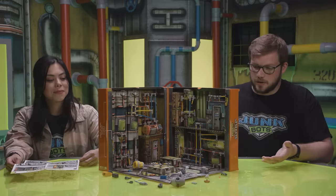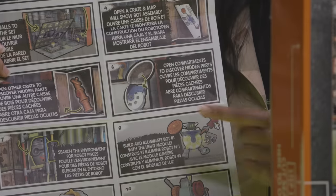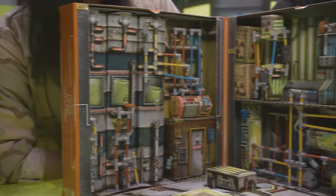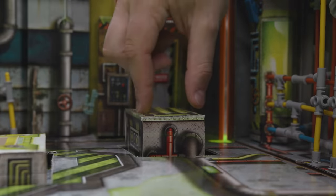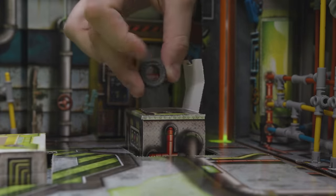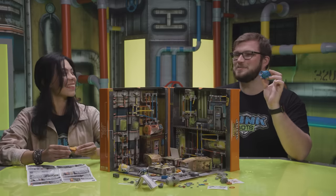We've gathered all the loose bot parts, but there's still some missing. Where could they be? Let me have a look. Looks like we missed a step — there are secret compartments hidden in the set that hold even more junk. Let's see if we can find any. There's one right there. Wow, there really is more junk in here. Now that we have all the parts, let's make some JunkBots!